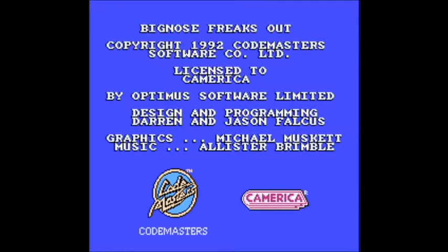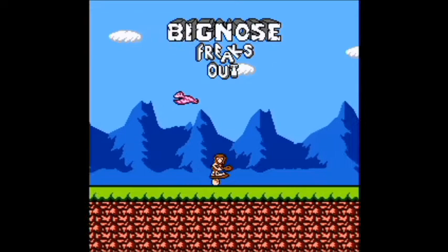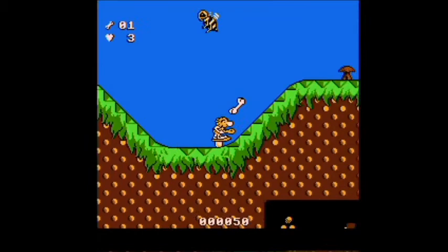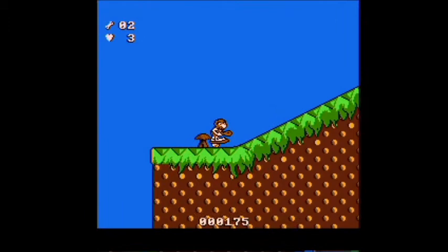Join Big Nose, the hysterical prehistoric hero, in a madcap chase speeding through prehistoric landscapes on his invention, the wheel. Race through fiery worlds of hills and slopes. Perform death-defying leaps, clearing a path through an army of prehistoric monsters. Discover secret levels, special bonuses, and more. But beware, it's a jungle out there. This is Big Nose Freaks Out from Codemasters and Camerica, released in 1992.